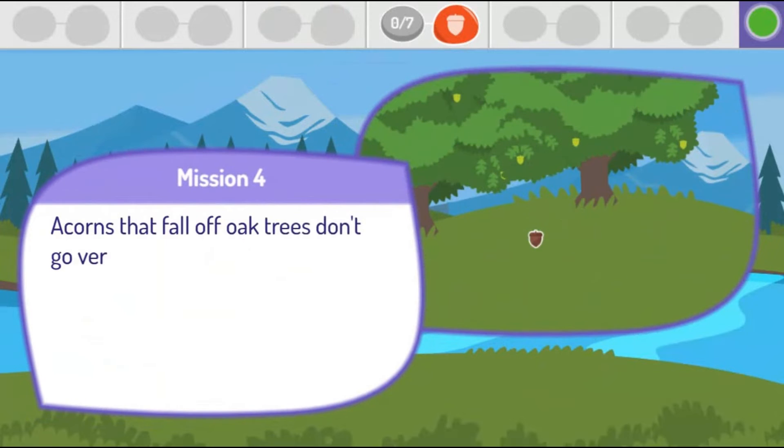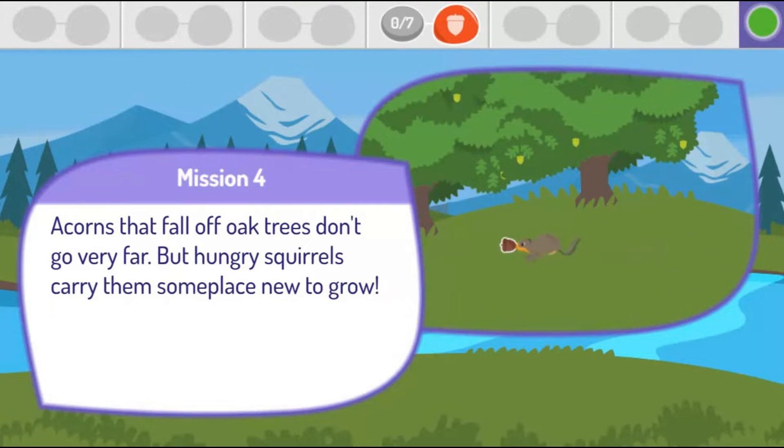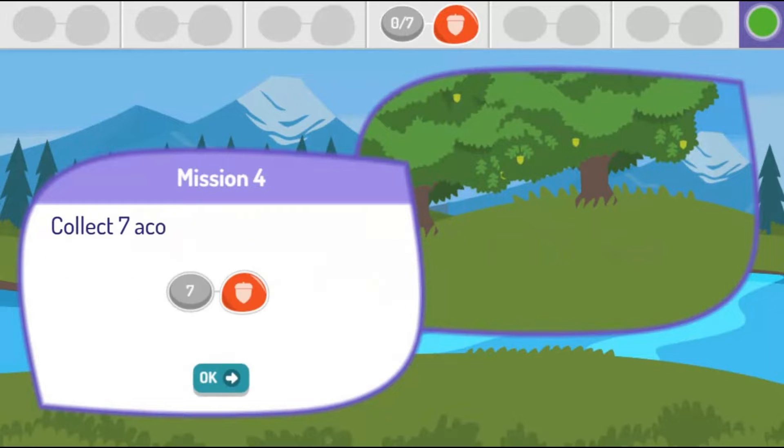Acorns that fall off oak trees don't go very far. But hungry squirrels carry them someplace new to grow. Collect 7 acorns before the squirrels run off with them.